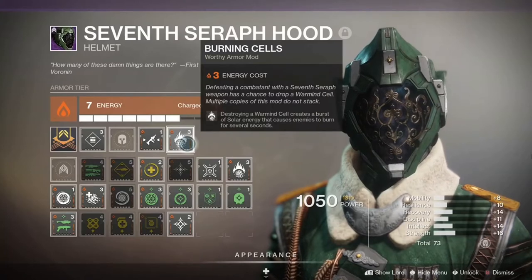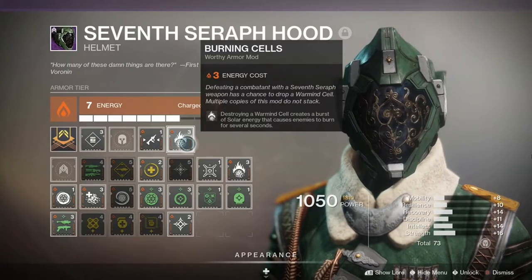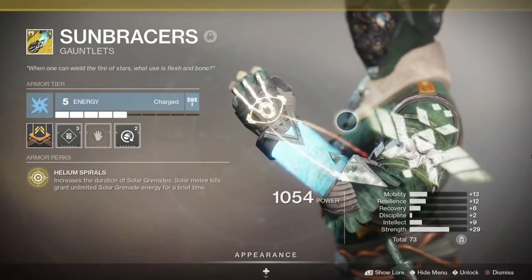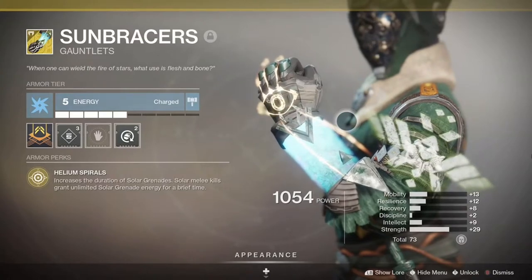On the helmet I've got Burning Cells, which causes solar explosions when destroying warmind cells. Next is Sun Bracers, and these things are absolutely insane — your solar grenades last longer and your solar melee briefly gives you unlimited solar grenades.